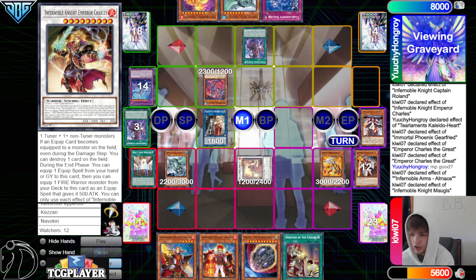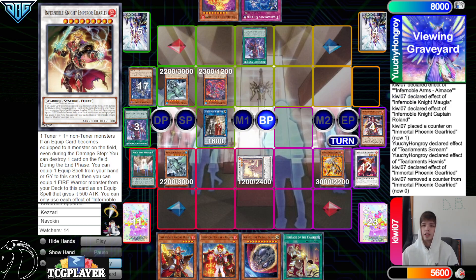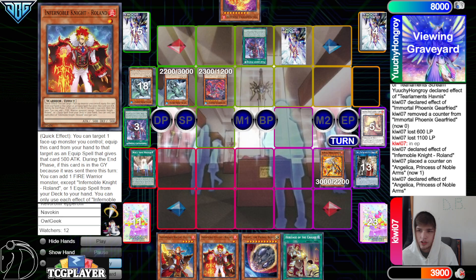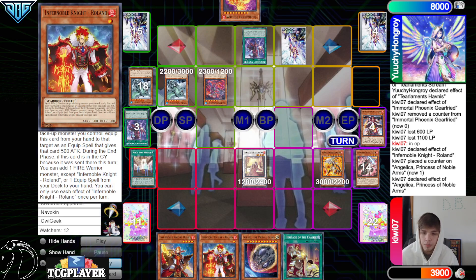That draws into Heritage. Owl Mace still gets to resolve — looks like they forgot to do that though. Captain Roland effect equip Gearfreed, activate Scream special Gamma Seal. Scream mill 3, mill Havness — Havness effect, chain Gearfreed to negate. There's a discussion about whether Angelica should go to grave — it's kind of like using Thousand Eyes Restrict on ABC Buster, chaining ABC Buster to banish, and it still goes to grave because it's still trying to attach.